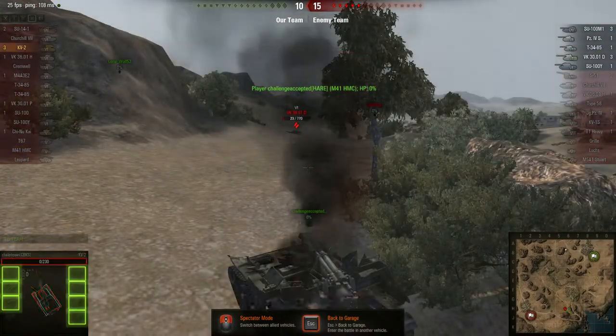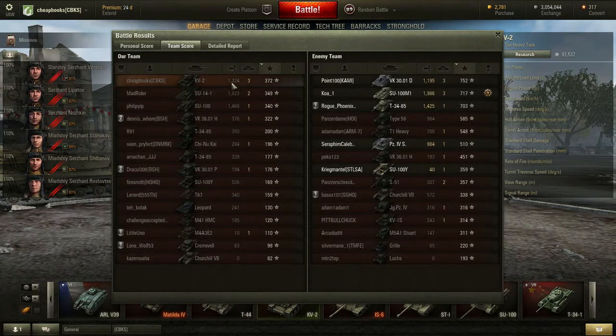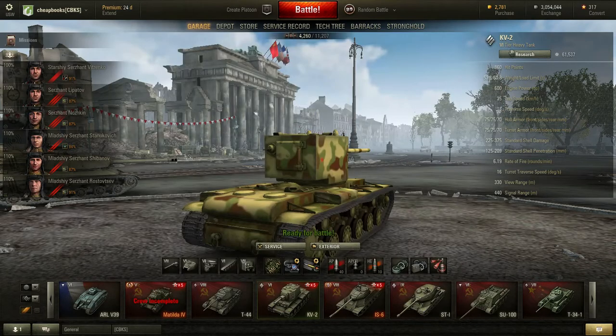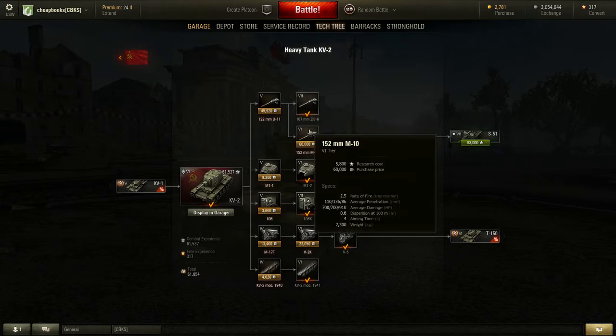Well, I got three kills with that KV-2. I was number one for the team — I wasn't even trying. You'll see this gun has a six-second rate of fire. The other one has a 2.5, which I'm guessing means a 30-second reload, but when this thing hits it hits hard.